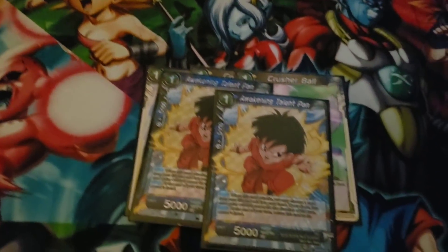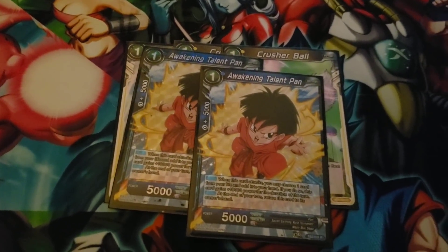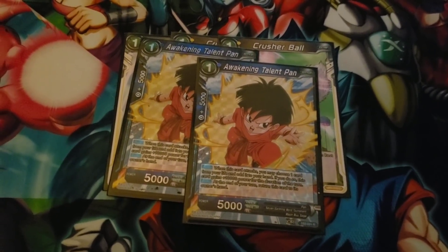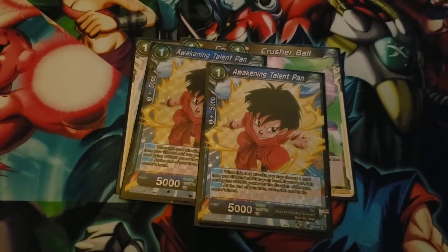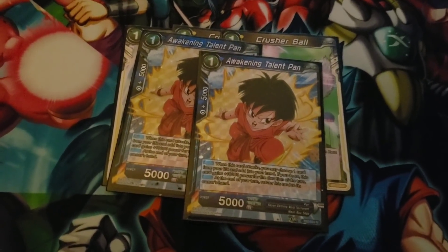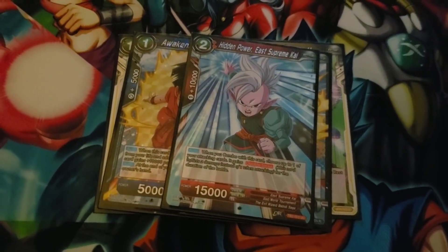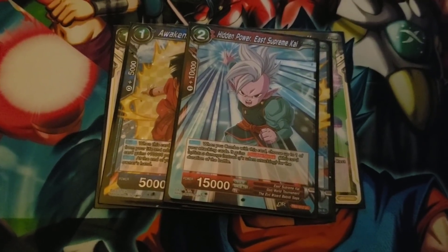2 Awakening Pans. If your opponent wasn't going to attack you that much, they apply a little more pressure. I really only side these in against the mirror match, because they don't attack me that much, or against a control deck like Janemba — but even then I didn't side them in much because turn 4 I win. I sided him in against game 2 and he dropped Crusher — turn 1. That really hurt, so pretty much it was dead.